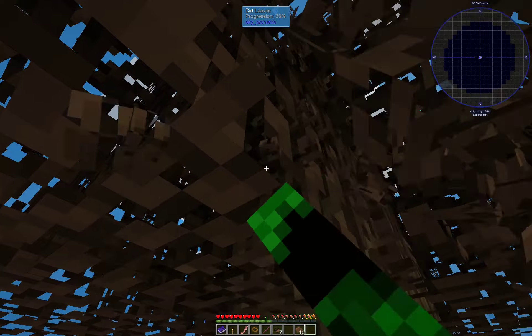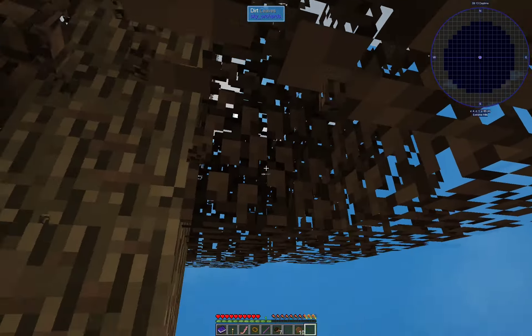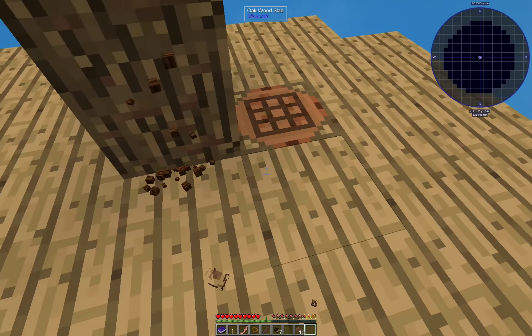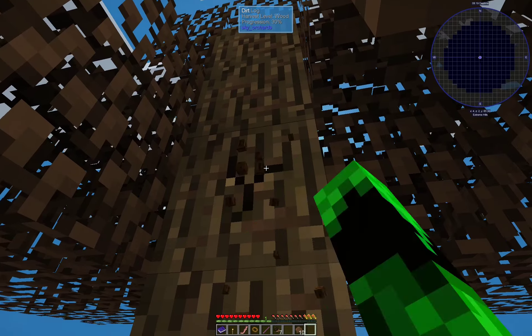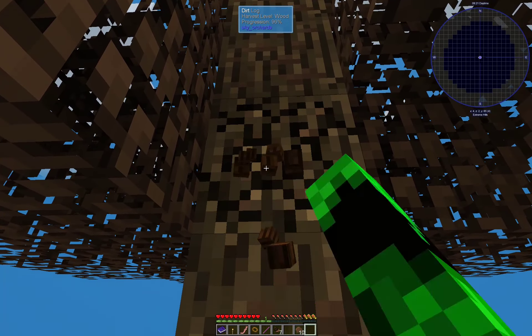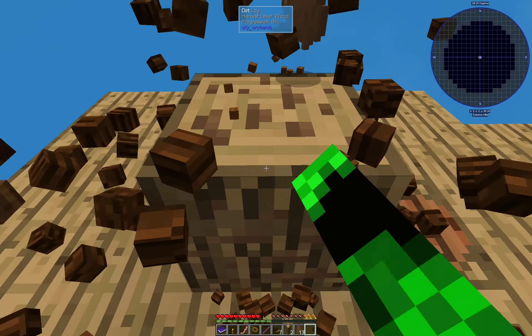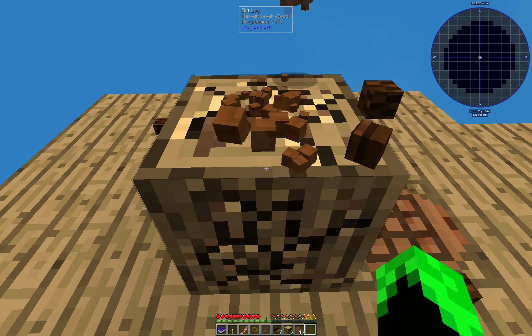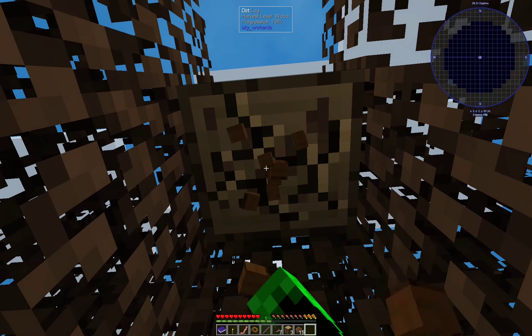So we have a wonder block. To get started, let's take this, break it all down into wood planks, and make ourselves a crafting station. And then we're going to make this into a flat one — a crafting station slab. Oh, it just needs a stick.